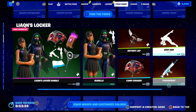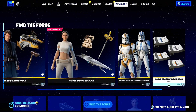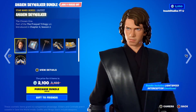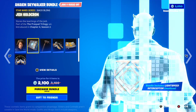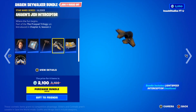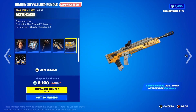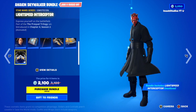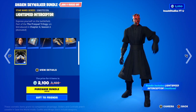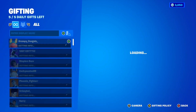Today's shop is absolutely insane because it is so jam packed. Starting off, we've got all the Find the Force stuff back today. We've got the Anakin Skywalker bundle which includes the Anakin Skywalker skin with the Jedi Holocron back bling. You then get the Fusion Cutter Pickaxe as well as Anakin's Jedi Interceptor Glider and the Actors Class wrap. And to finish it off, you get the Lightspeed Interceptor Emoticon, which is an animated emoticon here inside of Fortnite. If you guys want it gifted, let me know down below.